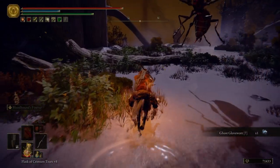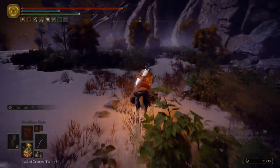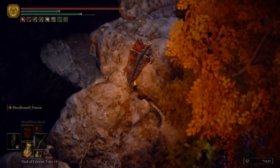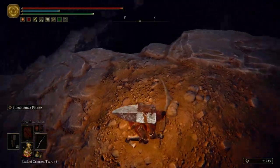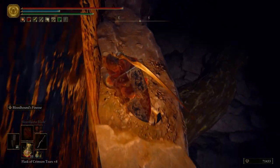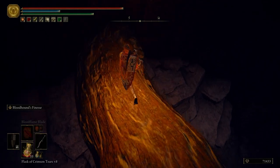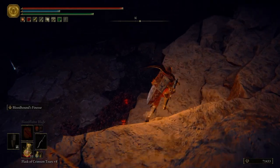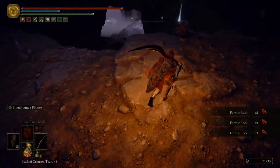Over here we have two more gargoyles — at least I think they're gargoyles; they look like gargoyles. Now we have all our flasks back. Hop up here, take out this last gargoyle, then hop on Torrent. On this root system right in front of us, we can get the item we missed earlier — a Golden Rune 8. Right here is a hole that we're going to hop down into. First I like to come back here where there are a couple of ants and grab a Ghost Glovewort — it's only a Ghost Glovewort 7, so if you're not worried about them, just skip it. You can pretty easily outrun the ants.